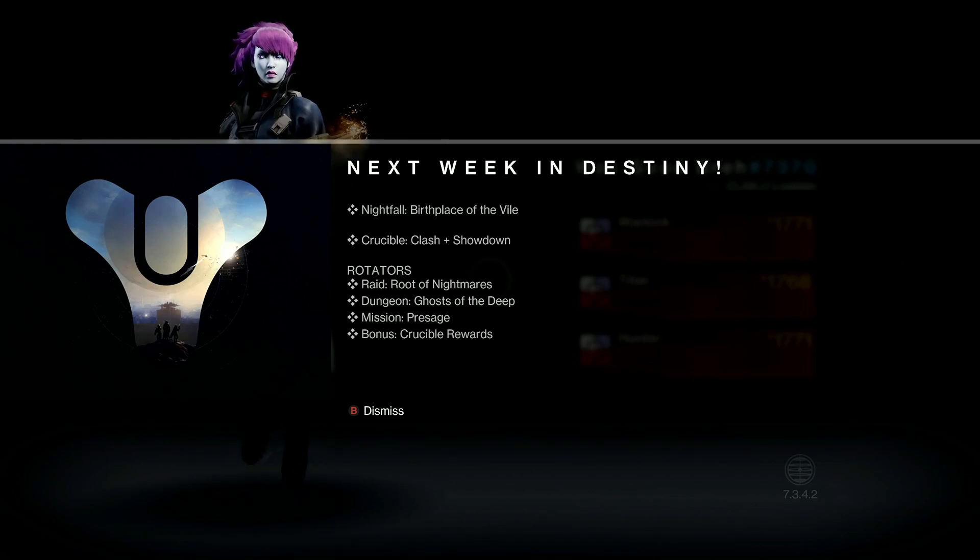In the Crucible, we're going to be getting Clash and Showdown. The Rotators for next week are the Root of Nightmares for the Raid, the Ghost of the Deep for the Dungeon, the Exotic Mission will be the Presage, and we're going to be getting bonus points towards Crucible Rewards.